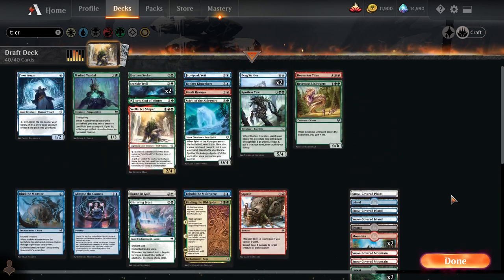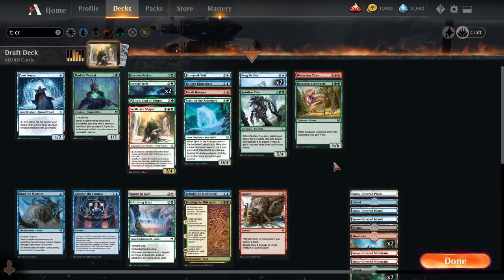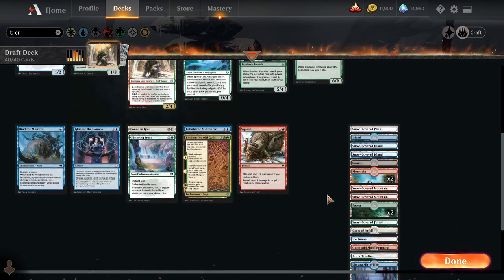But we drafted pretty well, I think. At the last pack, we probably actually still did want more snow sources, so I should have still taken those more aggressively. At the same time, the main pick where I would have liked the snow land was the white-blue snow land — I think I took Squash over it. And we did end up with only three removal spells, so we probably did need to take Squash on that pick at least. But I think there were some other picks I made that probably should have still been going after those snow lands really highly.